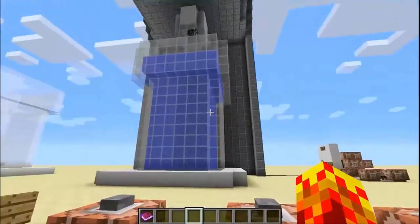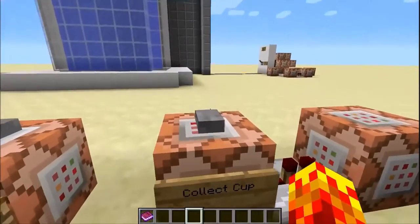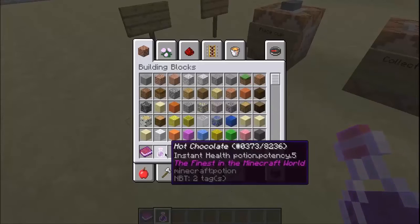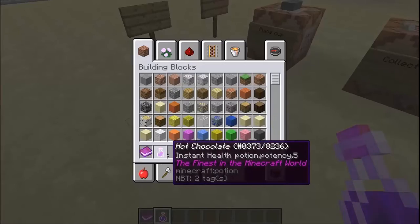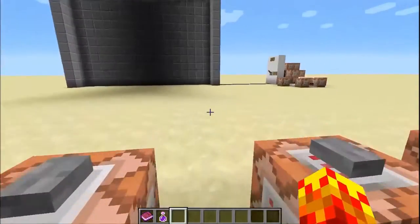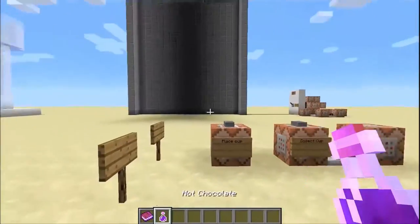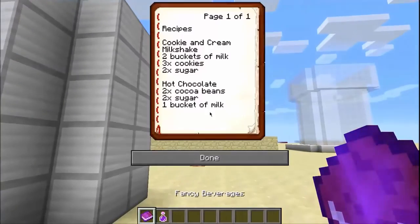So let's grab the cup, and this will get transferred into my inventory. And now I have a hot chocolate — the finest in the Minecraft world. And it will give you instant health, because hot chocolates are always very energizing. Not really, but it's a nice drink. So let's do another one.